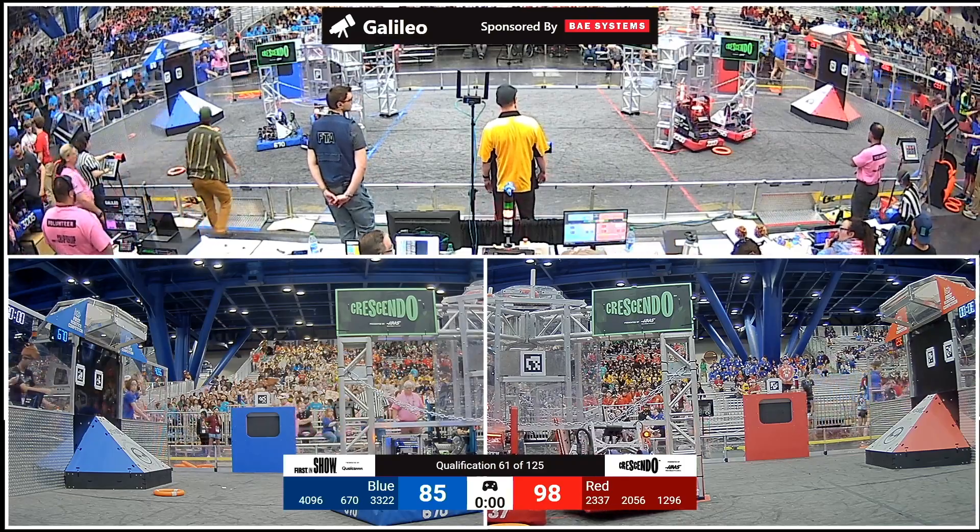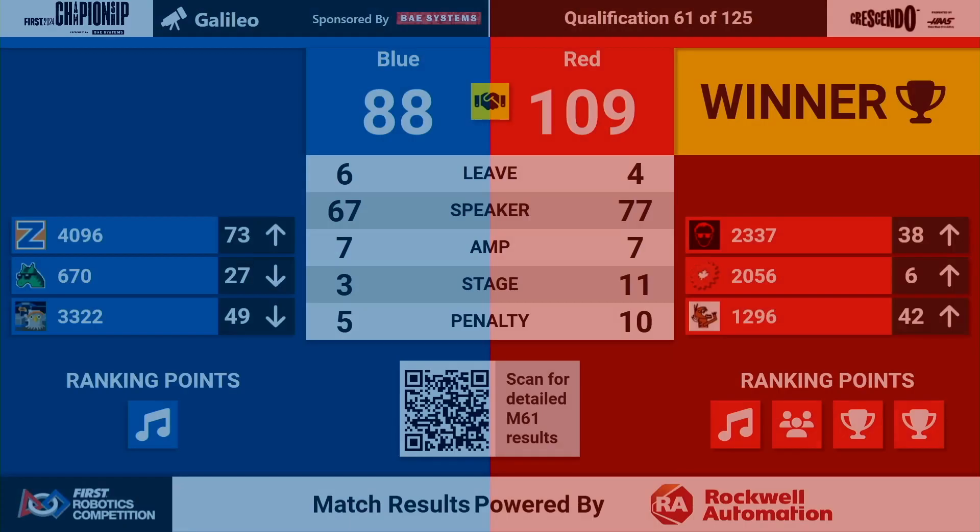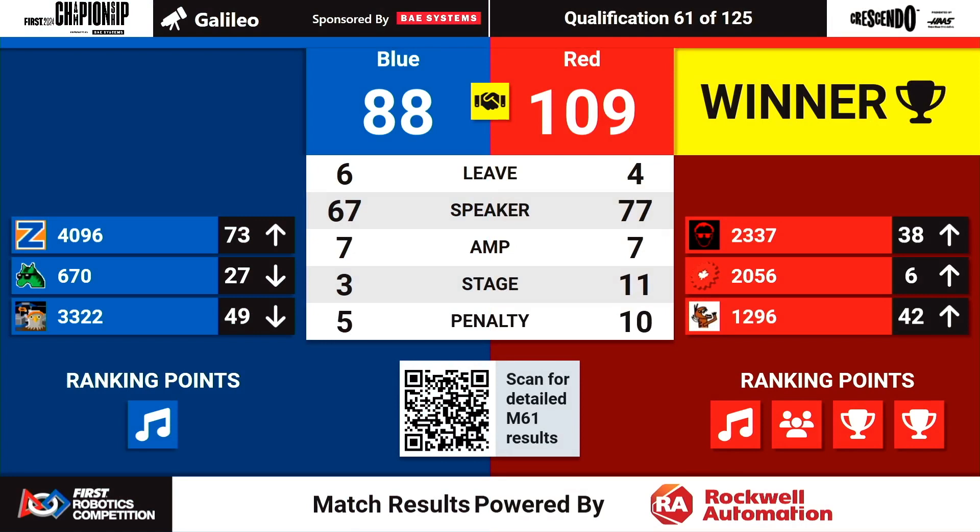Red Alliance takes the win with a score of 109 to 88. Red Alliance is going to walk home with all four ranking points: two for the win, one for the Melody, and one for the Ensemble. Blue Alliance not going home empty-handed — they're going to take one for the Melody.